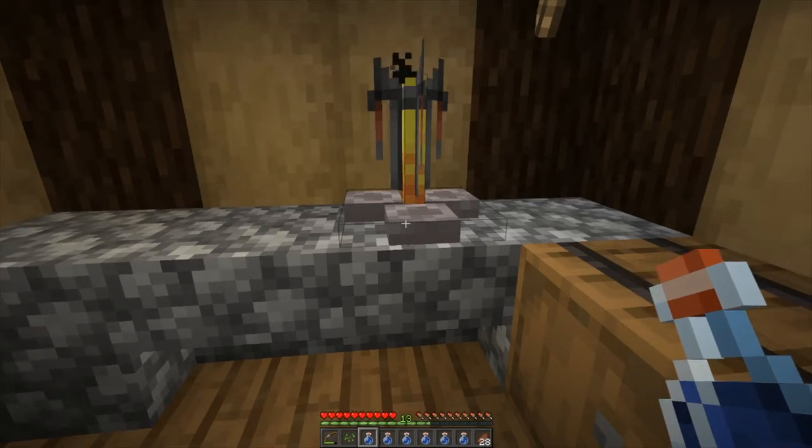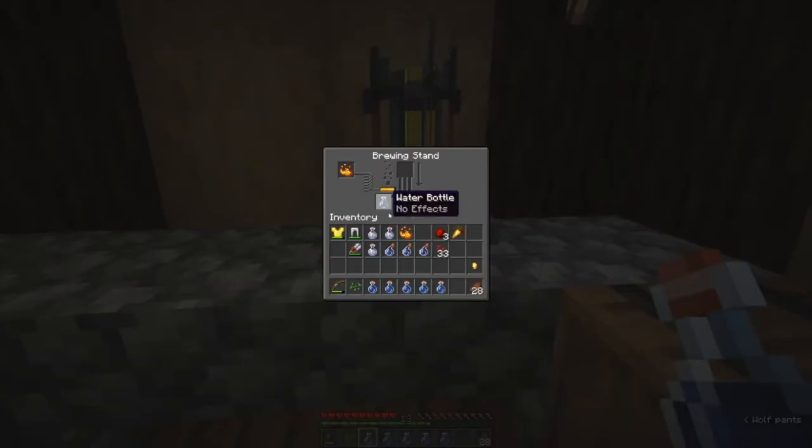Now we're ready to brew up the potion of night vision. We load in three water bottles to get three potions out — it doesn't make sense to brew less than the full three bottles since it only takes one ingredient to make from one, two, or three bottles. We're first going to convert these into awkward potions with our nether wart. When this bar completes we'll have three awkward potions, and we'll then brew in the golden carrot for the night vision effect.